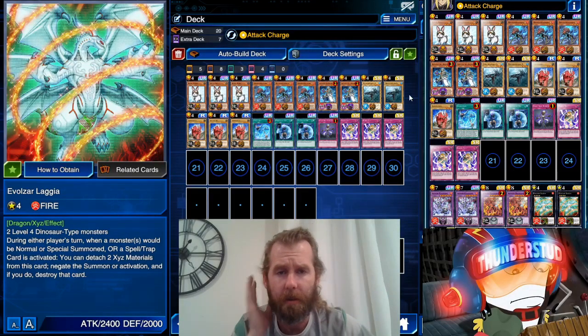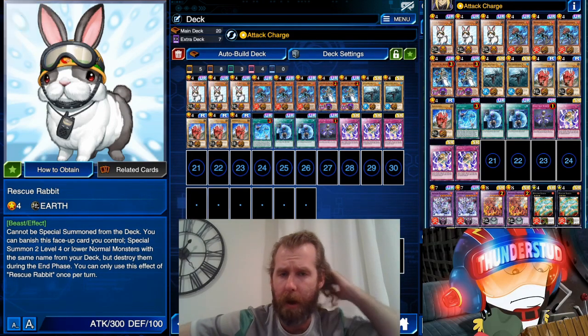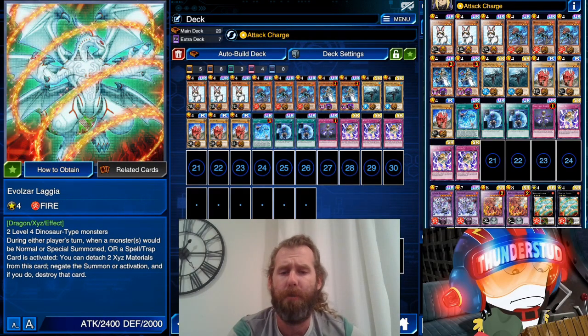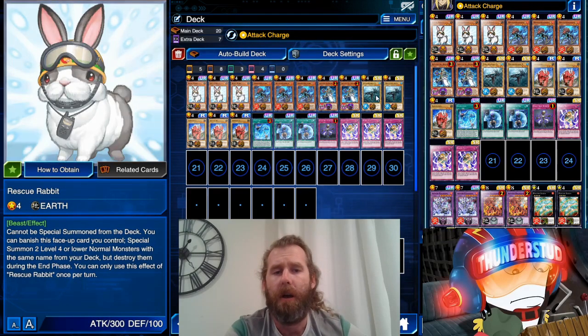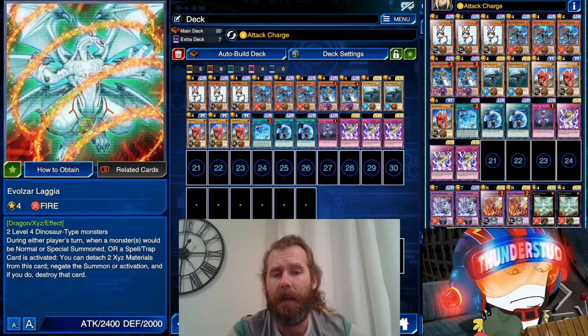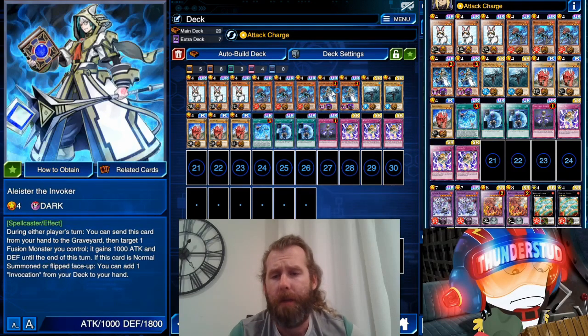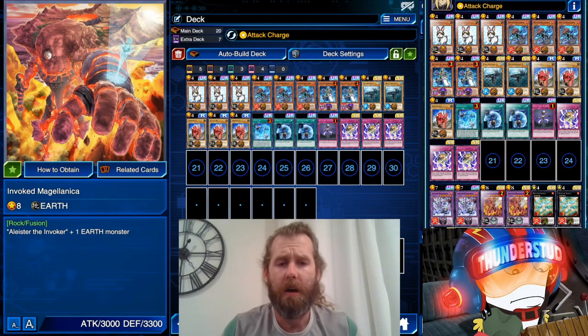Hey guys, Thunderset here, and today I'm going to show you the deck I'm using for the second stage of the KC Cup. Shout out to Tay Kitten in the comment section for talking about Rescue Rabbit. When Lagia became a new monster that negates anything — summon, spell, or trap — it just takes two dinosaurs. So we can Rescue Rabbit out dinosaurs, Unexpected Die out a dinosaur, normal summon a dinosaur, and get Lagia out. Then we sit on Karma Cut — still the best in the game — and we have Invoked to give us a little more spice in tough situations.